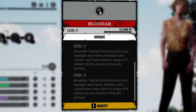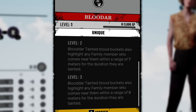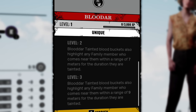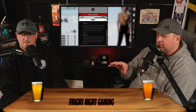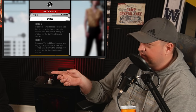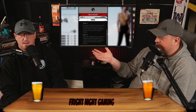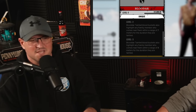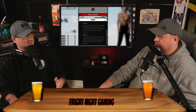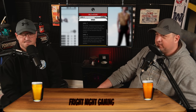Now we have Blotter: tainted blood buckets also highlight any family member who comes near them, with a range of five to seven — up to nine meters. That's actually not bad. So if a family member gets near a tainted blood bucket, not only are they poisoned, but you're also going to get them marked on the map. The duration of how long that blood bucket stays tainted might sway you from using this, and you will find out soon.